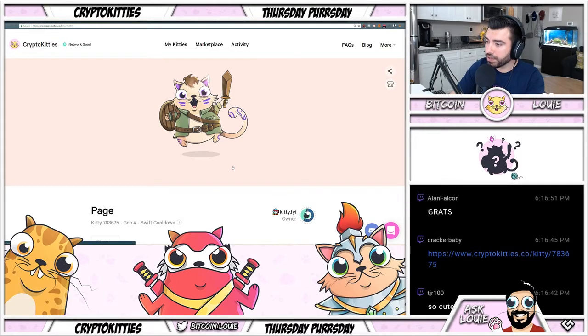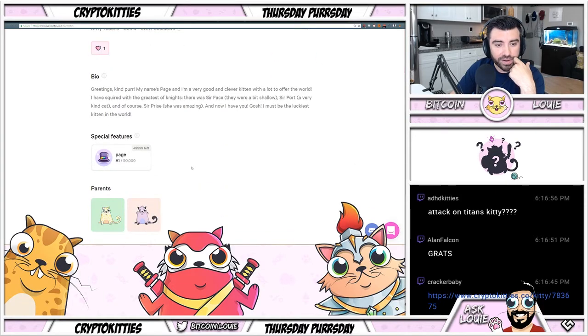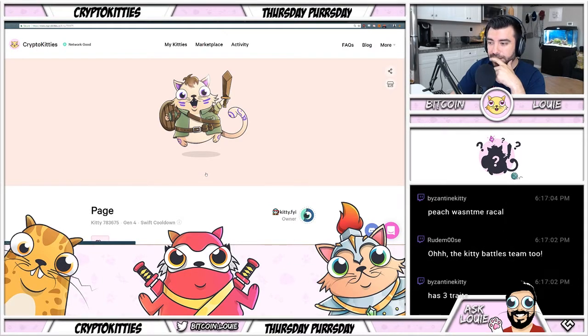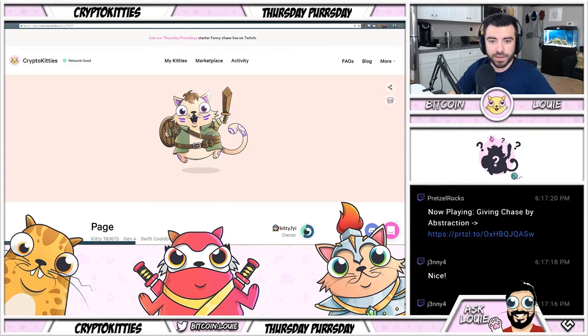It's lit! Kitty.fyi with the diamond — number one of 50,000 Attack on Titan Kitty! Kitty Battles team too — this guy is a beast. How do I make one? I need to make one now. This is for sure one of my favorites.